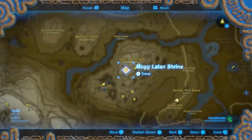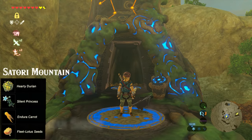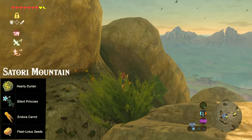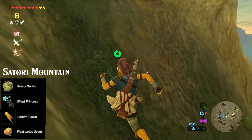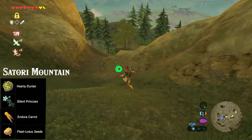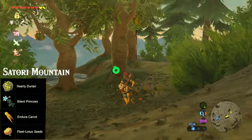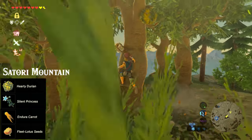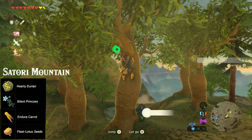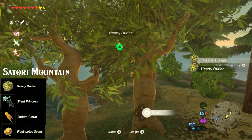First off, let's head to the Maglatan Shrine on the Satori Mountain. This mountain contains several different ingredients, including some durians, some silent princesses, some Enduro carrots and some fleet lotus seeds. First we're going to head down to this little grove here, which contains several durian trees. Durians are an amazing item to make health recovery food, and they even give you extra hearts when you cook with them.